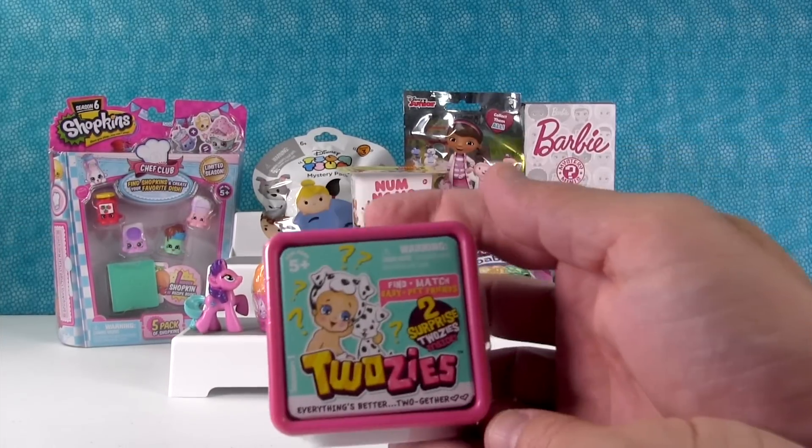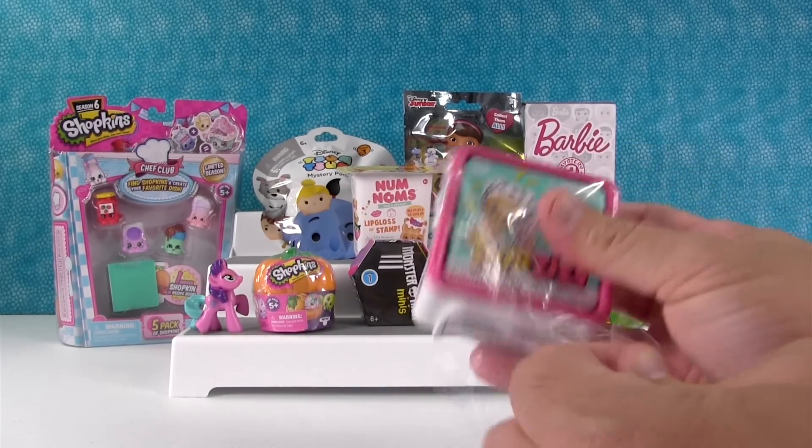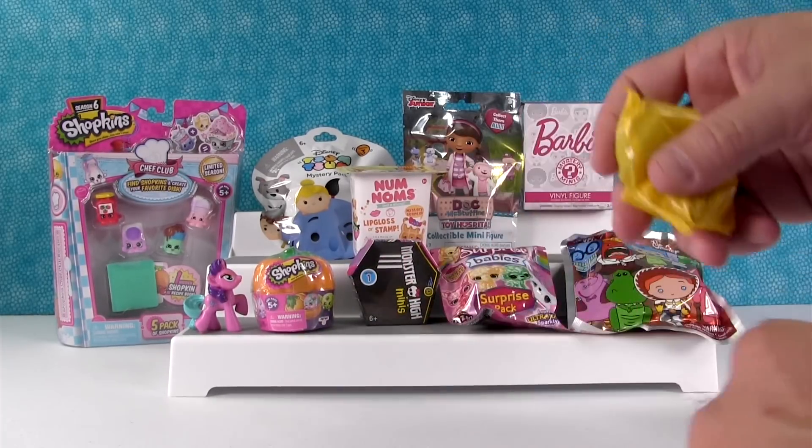I'm going to open up the Twosies. So in here you get a baby and a pet. If you're super lucky, they match. And if you're extra super lucky, you can find a limited edition. We've never been that lucky. We have not.